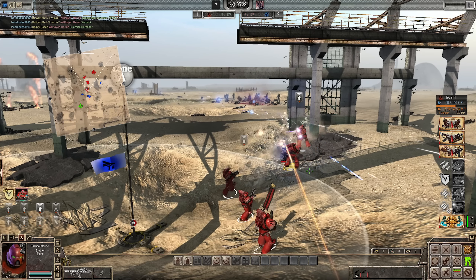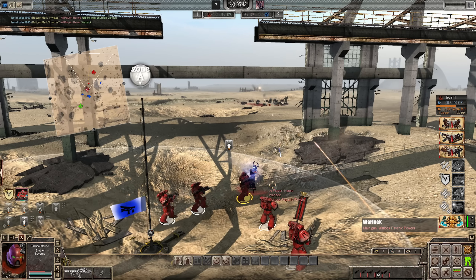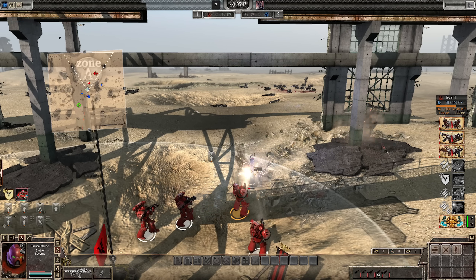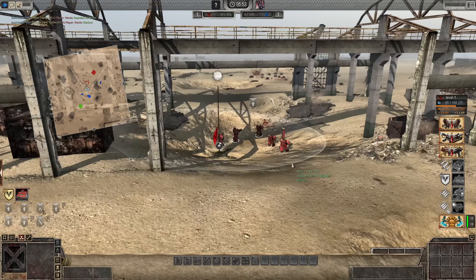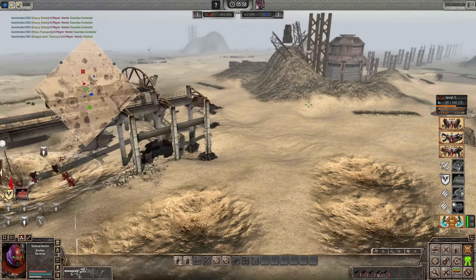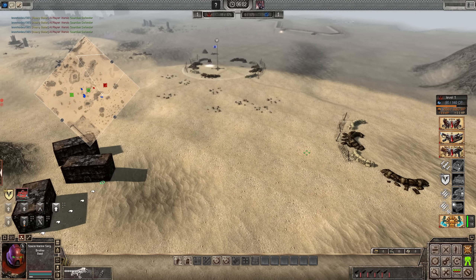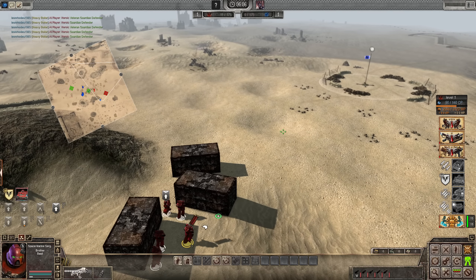Warlock! Get into cover quick. Taking fire. Go to the Warlock — come on. It's a tough cookie. This psychic shield is tough. All positions, men. This tactical squad is ready to push around the flanks here.